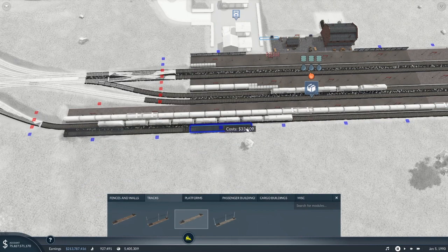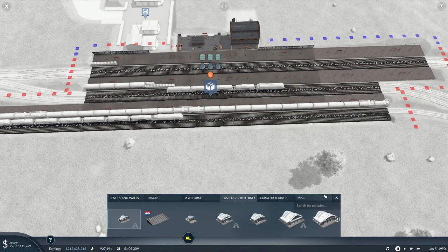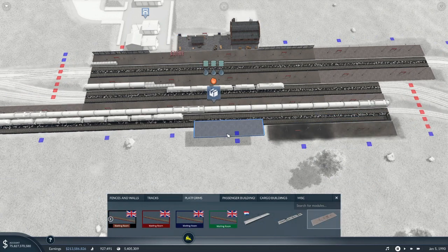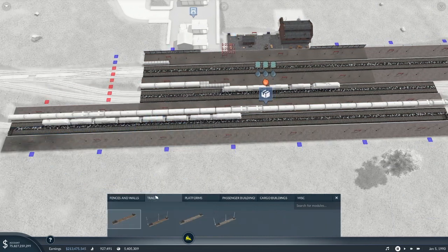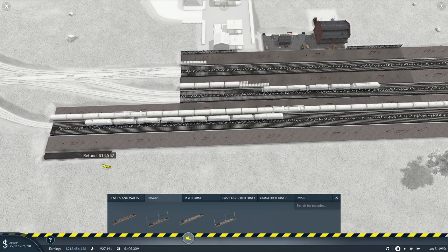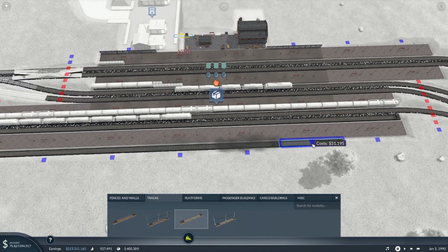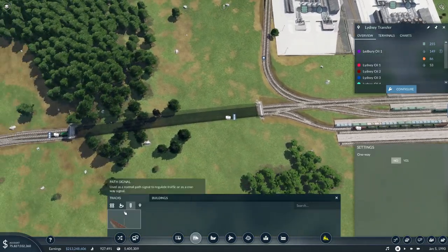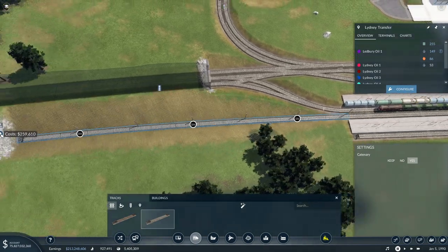We're going to go high speed. We can get another cargo platform onto here, which is that one. Perfect. We can also get another track on here. I don't want that one - that's the wrong colour. We want that one. I think they should just get rid of the standard tracks once you get to this level. We might add more, but at the moment this is what we're going with.